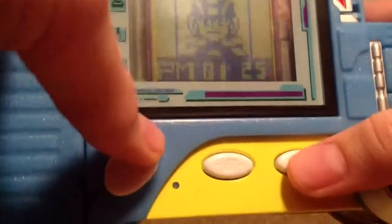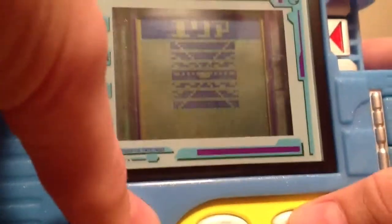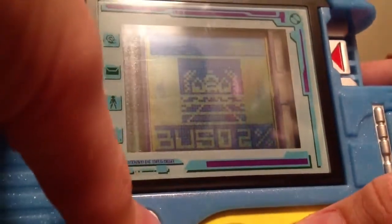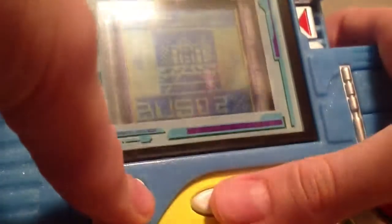So for that screen, if you hit up, it will show you this screen. This is where you select what type of field you want to be in, what type of area. Then select it, just press A.